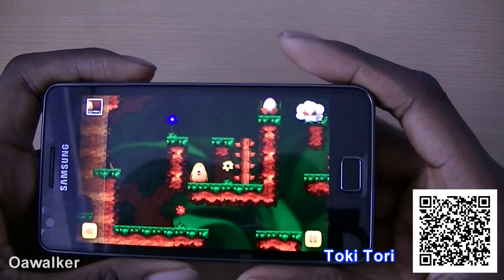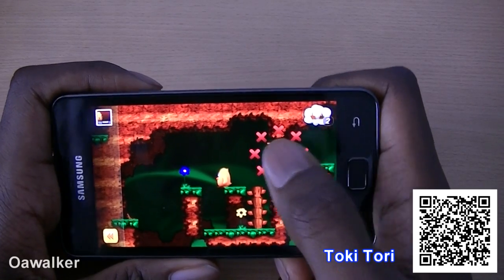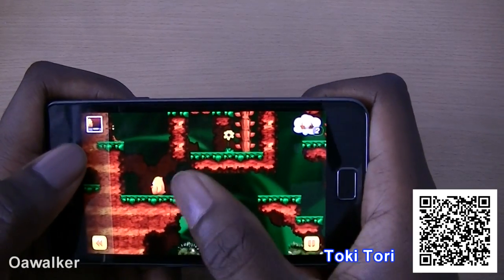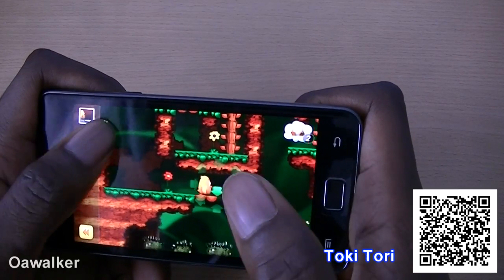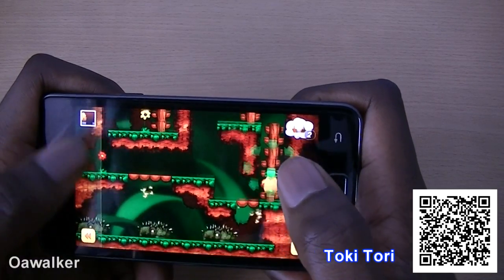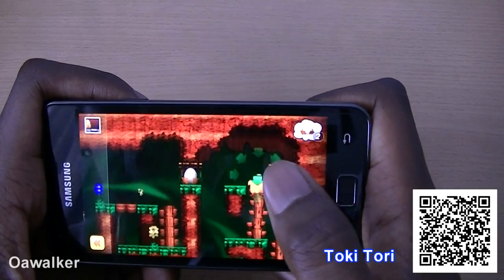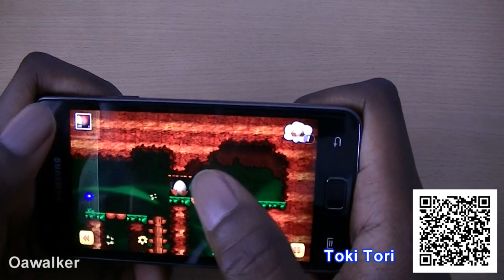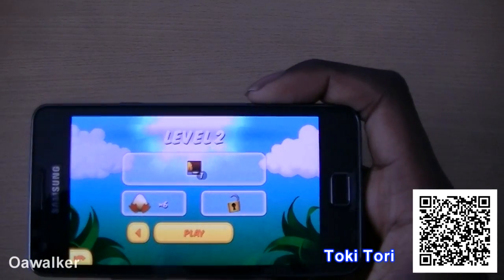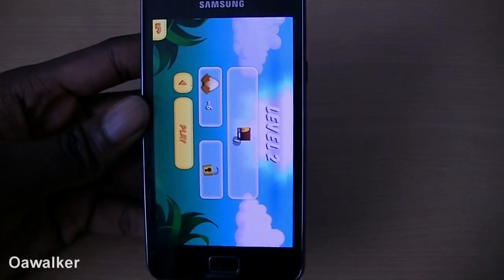The next application we're taking a look at is Talky Tori. You have to collect all the different eggs on the screen. Since you can't tap directly to get to them, you need to find a way around — you can tap to place a bridge down and navigate around to collect all the eggs. There are bad guys as well, so if you go near them you die and have to restart the level. As you progress you get more tools to help you. This is a paid application from the Marketplace.